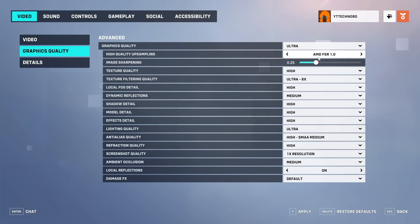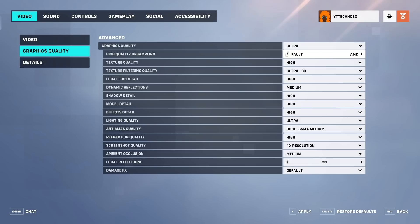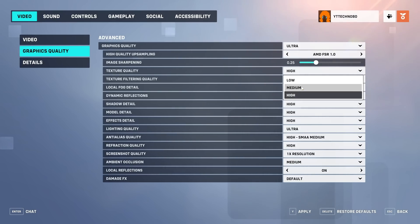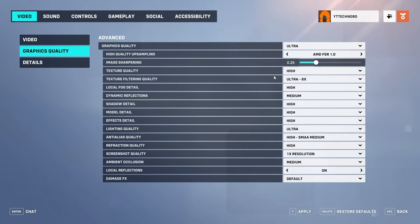High quality upsampling lowers the resolution of your game slightly and upscales it to give better performance. Image sharpening affects the AMD FSR option, and if you turn off high quality upsampling this option goes away completely. You can leave this at the default and move on. Texture quality can be set to high comfortably on any medium or high-end graphics card — a 20-, 70-, 80-, or 90-series card can handle high and forget about it. This setting relies entirely on how much VRAM your graphics card has. Texture quality uses more VRAM than anything, and having it pushed higher usually doesn't result in too much FPS loss, though it can have a huge impact on visual fidelity.